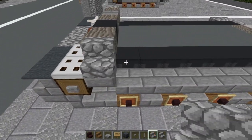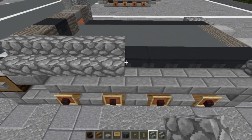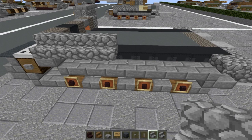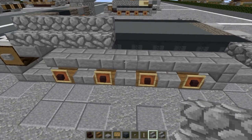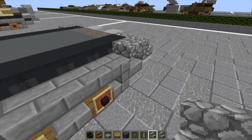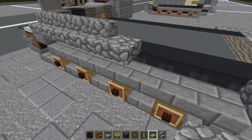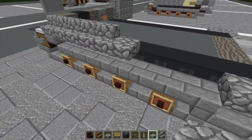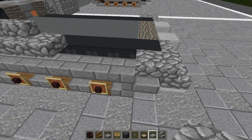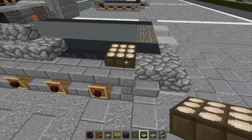Before we carry on, we're going to take the fenders — or track skirts — and take it back four more blocks from where we started, then do one bottom slab of cobblestone right behind it. Then skip two spaces, grab a daylight sensor, put one right here, and turn it blue.